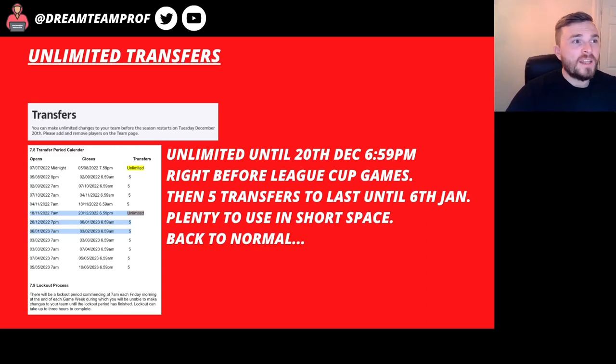If you read the rules there's a section called the transfer period calendar which shows you when each transfer window throughout the season opens and closes. The unlimited one opened on the 18th of November and it closes on the 20th of December at 6:59 — so it's not actually on the kickoff, it's at 6:59. Right before the Carabao Cup game starts will be the cutoff point and your unlimited transfer side will be locked in. After that we'll have five transfers to use until the 6th of January — quite a short month but plenty of transfers to use in a short space of time.